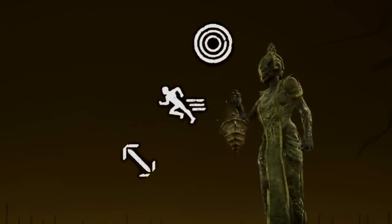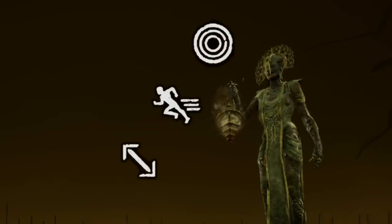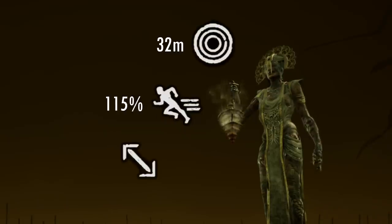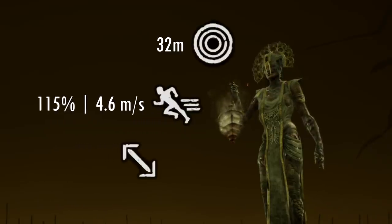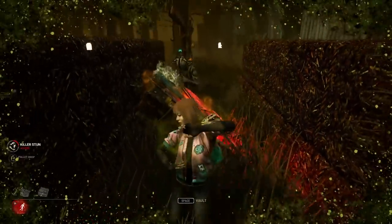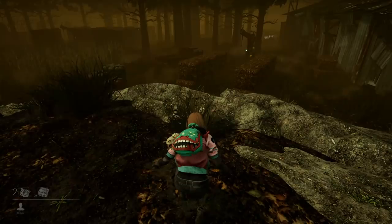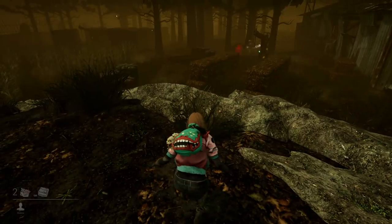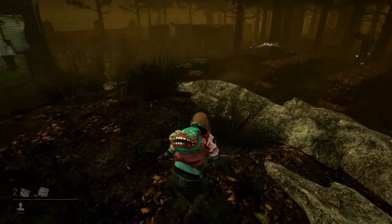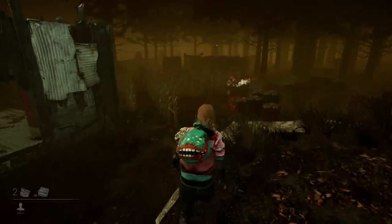Now let's get into some basic stats to really understand her. The Plague has many standard characteristics: a standard 32-meter terror radius and standard 150 movement speed. But she does stick out quite a bit — she's extremely tall, one of the tallest characters in the game, especially with some of her crowns. She emits incense smoke anywhere she goes that survivors can see, and when she's powered up, she'll also emit red particles that are very easy for survivors to notice.